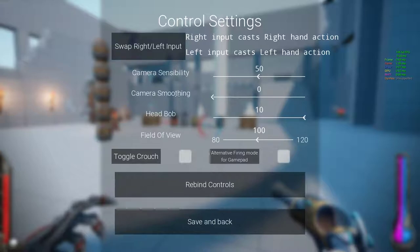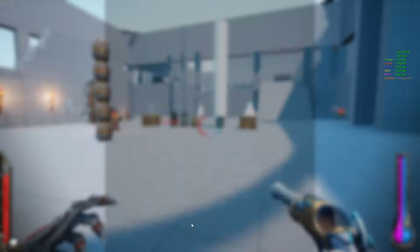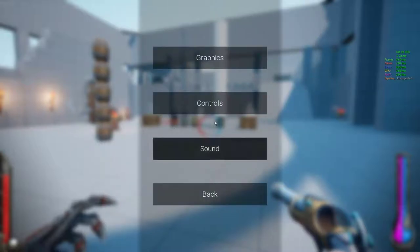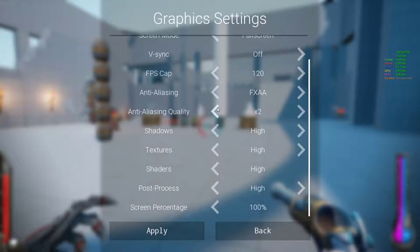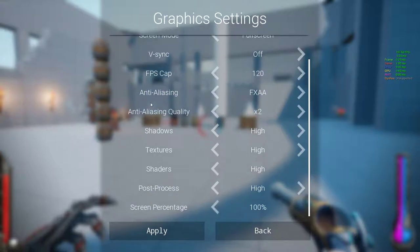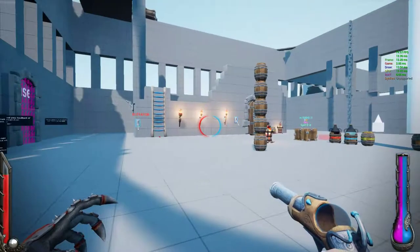Camera smoothing is set to 50 — can we turn that off? Is that supposed to be sensitivity? Is this camera sensibility? Head bob at 10. Field of view — is that 100? Toggle crouch — no thank you. Rebind controls — it's not implemented. Lots of graphics settings though, it's nice — happy to see all this, especially with full screen modes, V-Sync, even the FPS cap. All right, much better — we turned off the smoothing. It's very strange to have that on by default.